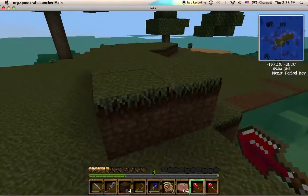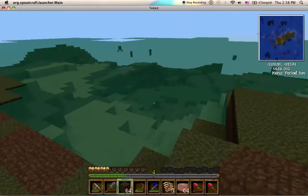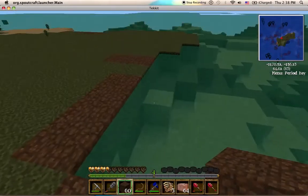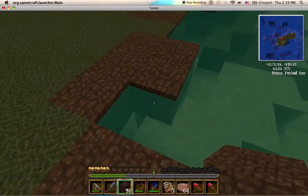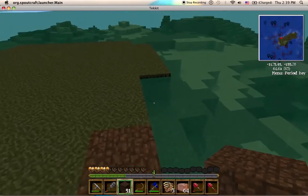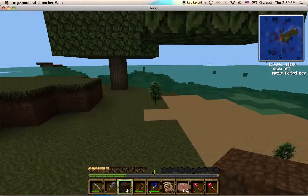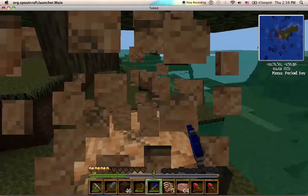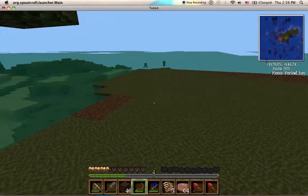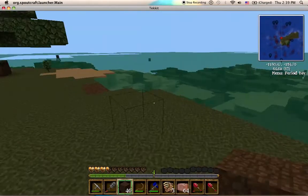I still have to flatten out the island a bit more, or at least make it a little wider, because coke ovens are fairly large and I'm going to need a lot of them. Cut down these trees because I'm going to need a lot of charcoal. Here is a fairly good spot for some coke ovens.